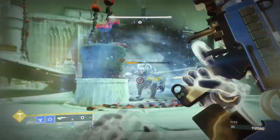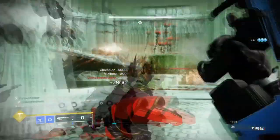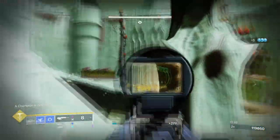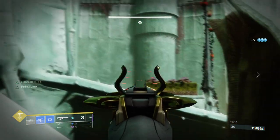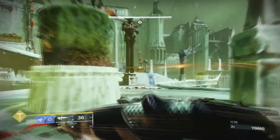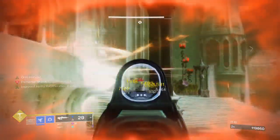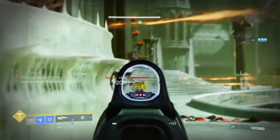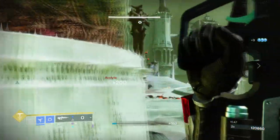Starting with the subclass, we will be using the Revenant and the aspects and fragments used will be more focused on increasing the benefits of dustfield grenades and making them stronger. The last time we did this we focused mainly on making ourselves tanky, and back then it was very much possible as regenerating grenades never took too long. As of now it's a bit of a risk because of the massive reduced cooldown placed on the exotic, so we will need to change a few things up to make a noticeable difference.